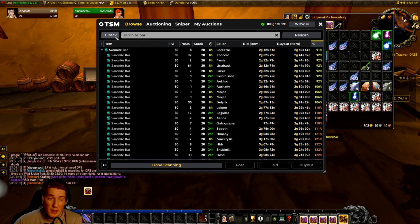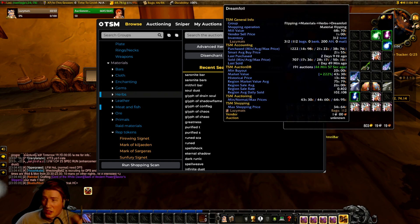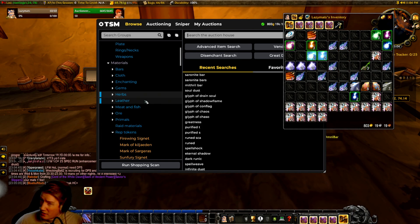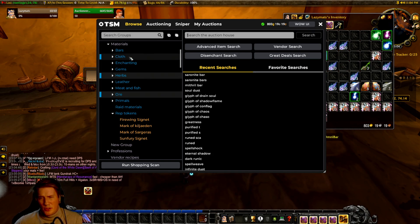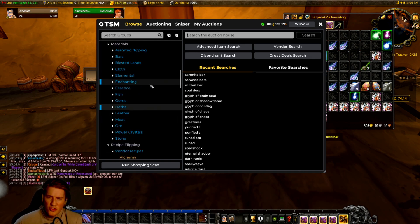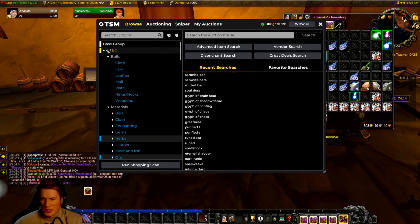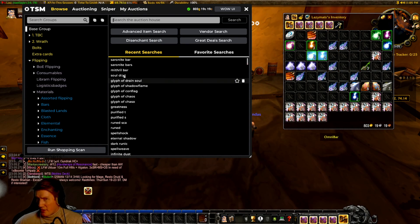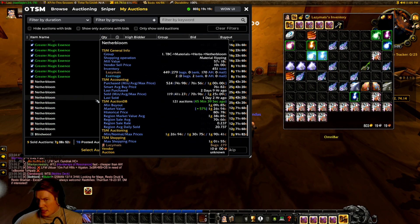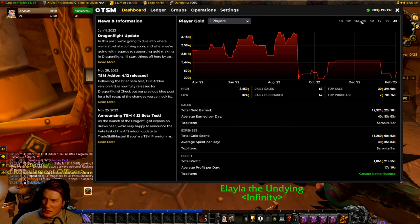Good items for this include herbs, enchanting materials, and leather. Enchanting materials are fantastic because they have no vendor sell price, making them super cheap to post. Herbs are great, leather can be okay, and bars can be good — primarily TBC and classic materials, not so much Wrath ones since their vendor prices are a bit high. Eternals can work but are riskier. Classic and TBC materials work fantastically. Right now I have Netherbloom, Dreamfoil, and Soul Dust in my bags.